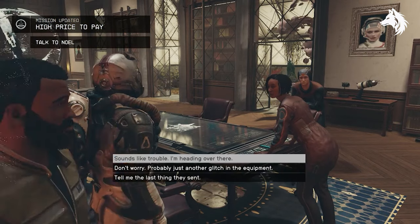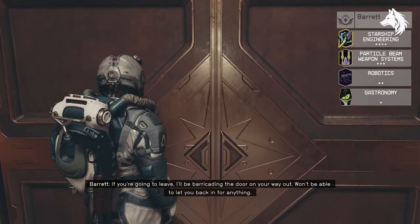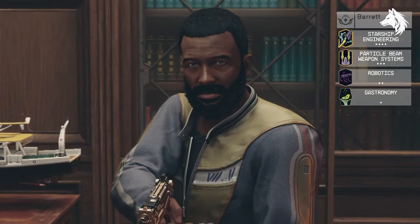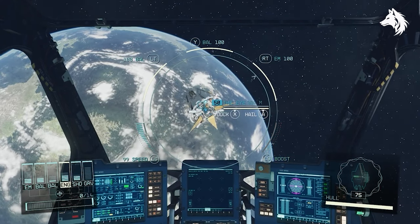After hearing from the Hunter, you will have two choices on what you want to do. You either stay at the lodge to defend it, or leave and go to the Eye. This doesn't change the overall story in a major way, and you still have most of the same things occur during this mission, but depending on which you choose, one of your companions will die.